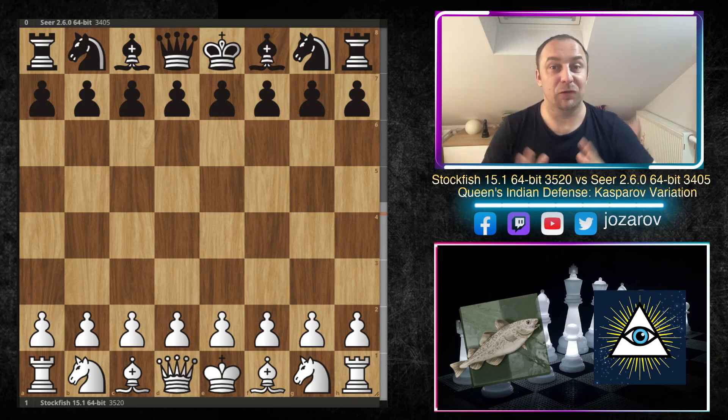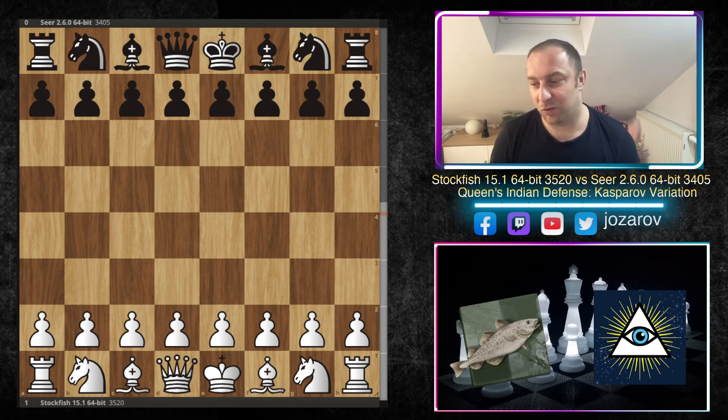Today we'll see a beautiful sharp tactical game in the Queen's Indian Defense. The Queen's Indian Defense is a really tricky opening — there are so many opportunities for both sides. Back in 2018, when AlphaZero played the match against Stockfish, AlphaZero really destroyed Stockfish many times in the Queen's Indian Defense with immortal tactical sequences all over the board, and this game is similar to that.